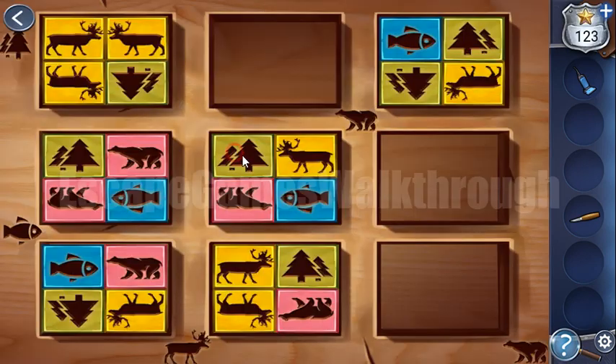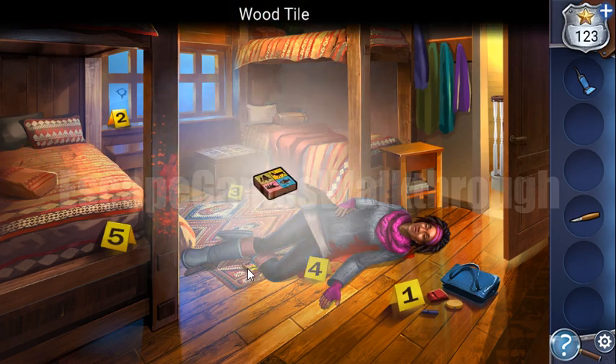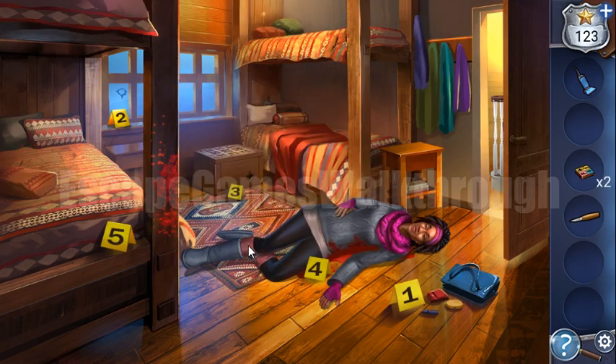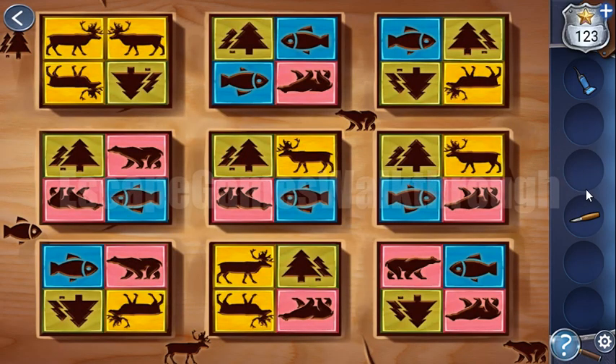Here are some items - we can find a knife. To open this chest we need to find the missing pieces. The first piece is here, the second is here, and the third is under the bed. Let's place them and solve the puzzle.